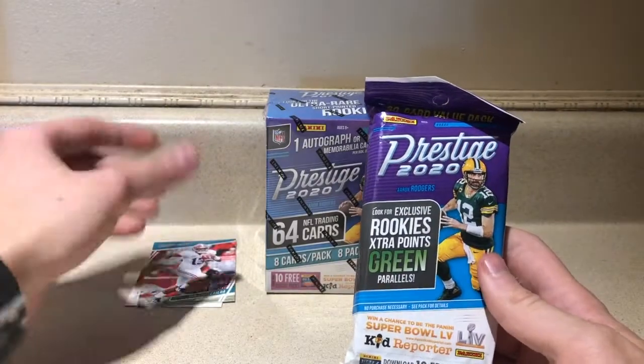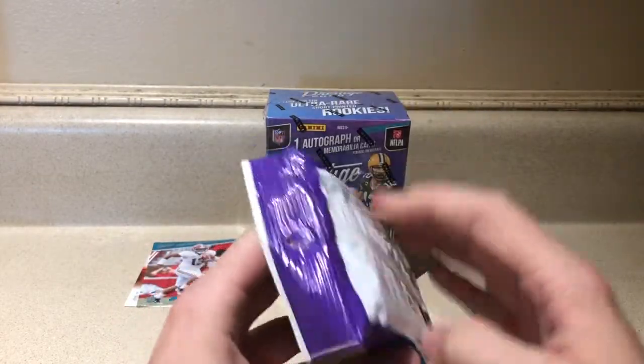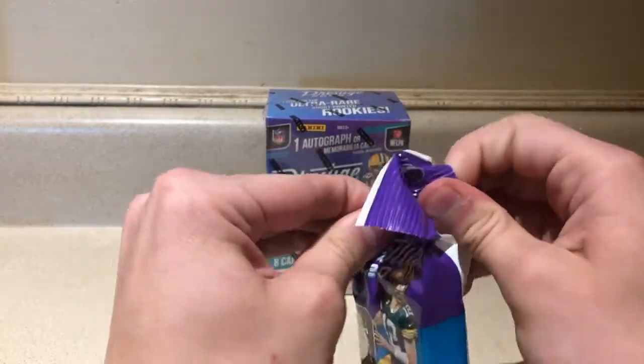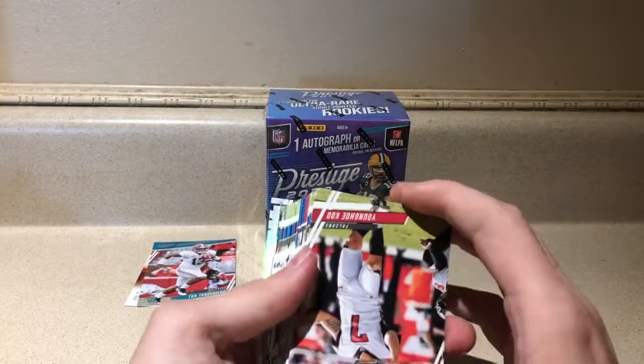Moving on over to the value pack. We're going to see what we can pull — looking for the exclusive rookies and extra point green parallels. We want rookies, that's for sure. So we're breaking open this fat pack here.